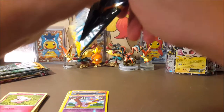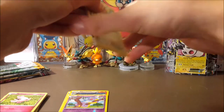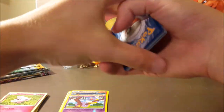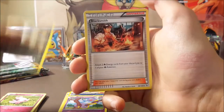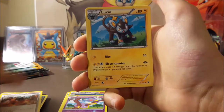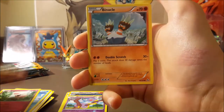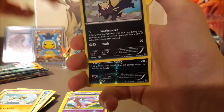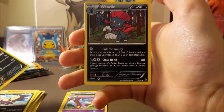Now we're moving on to Flash Fire — be really cool to pull some kind of Charizard out of here and add to my Charizard collection. We got Croagunk, Blacksmith, Luxio, Venusar, Spheal, Spritzee, Binacle, Stunky, a reverse Croagunk, and a Weavile regular rare.